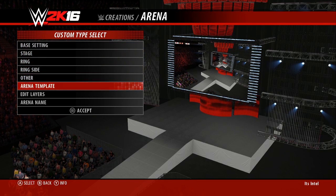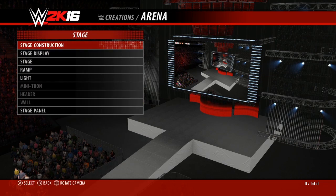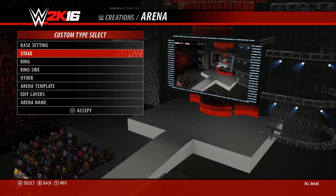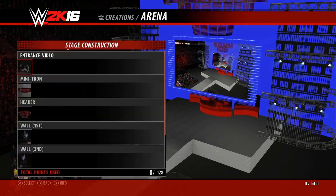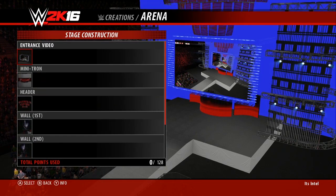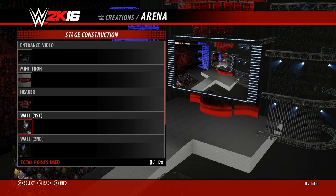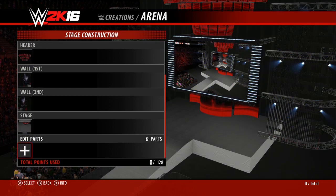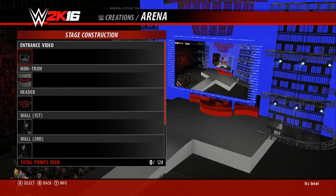So we've got the stage, the ring, the ringside, the other, and the arena template. What I'm basically gonna do — because I don't have much time — is try to get the stage done and maybe do something on the ring, show you a little bit of what's here. My main focus is going to be on the stage because I think that's the most important part and the coolest thing you can do. If you jump into stage construction, you can edit the entrance video, minitron, the header, the walls, and the stage itself, and you can add parts to it, though there's not much.